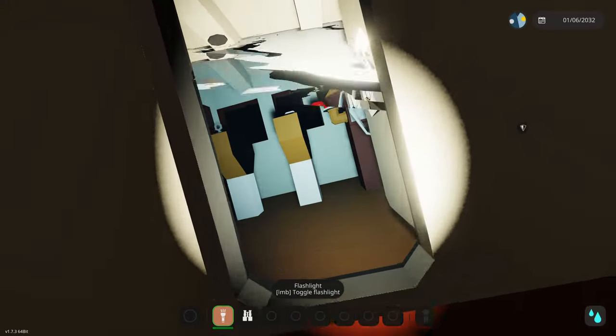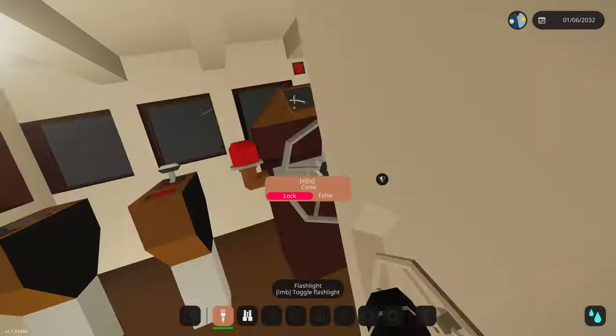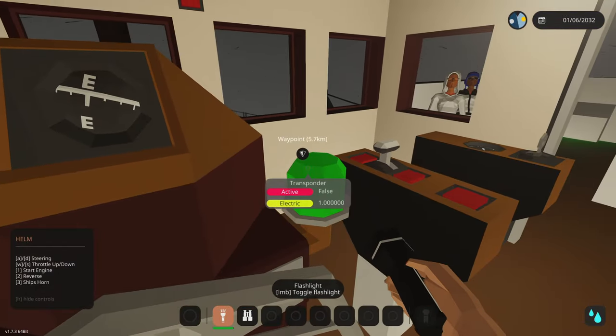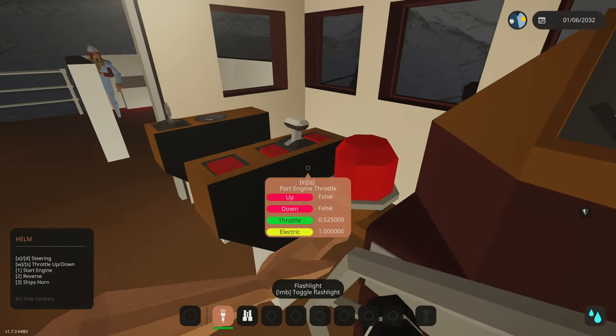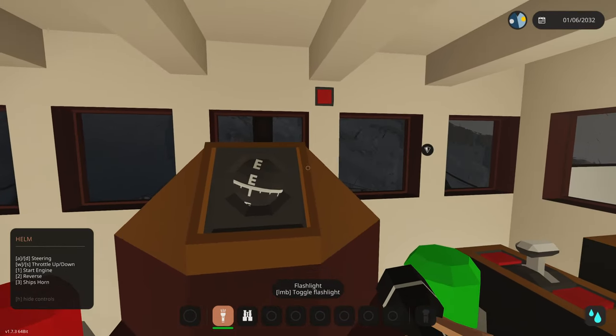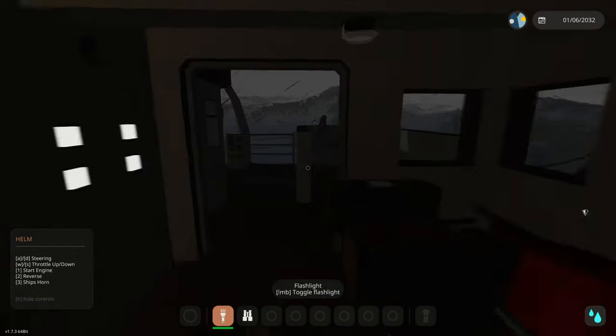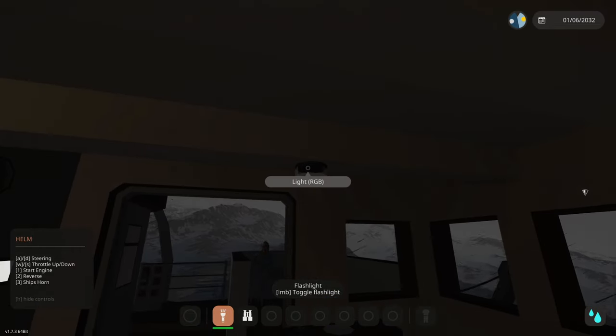It's leaking through — the lights are back on! I'm going to try and correct this listing — give the port engine throttle, throttle that up a lot, then go full to starboard — we're losing power!